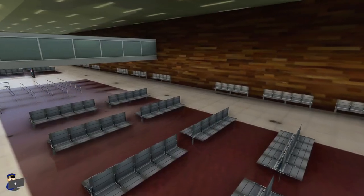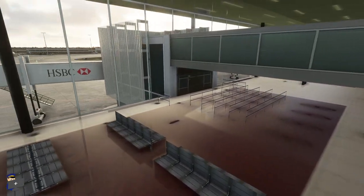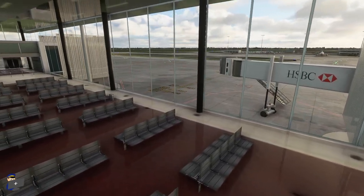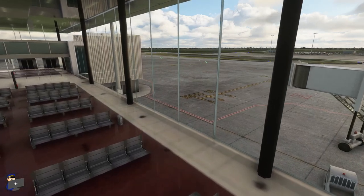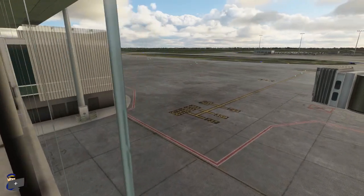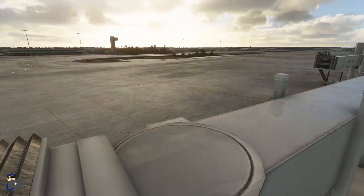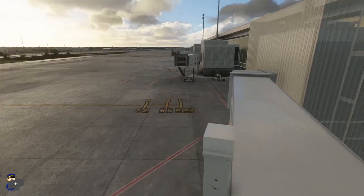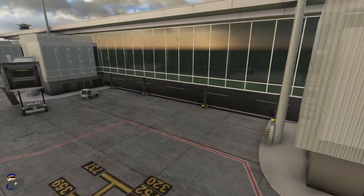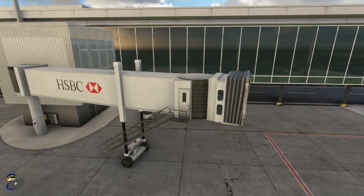We also have a good amount of interior modelling. And on this part of the terminal, we have the opposite problem - rather than being opaque, the window panes actually disappear from the inside. I don't know enough about scenery development to explain the different techniques used to create transparent glass. But I know that Jetstream Designs did a great job with Nantes of creating very realistic glass that was transparent from both inside and outside, and the tint remained. So I have to be honest, I'm a little bit disappointed they didn't manage it here. But it is a very, very small point. Overall, this airport so far looks absolutely fantastic.